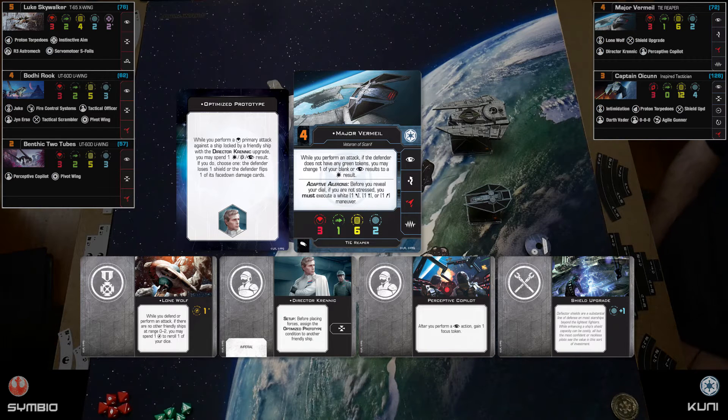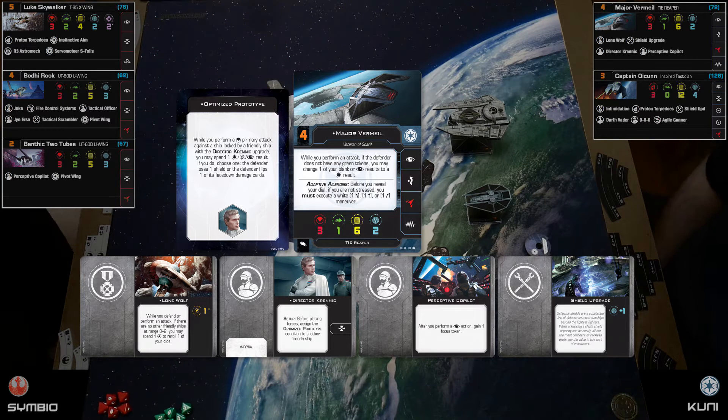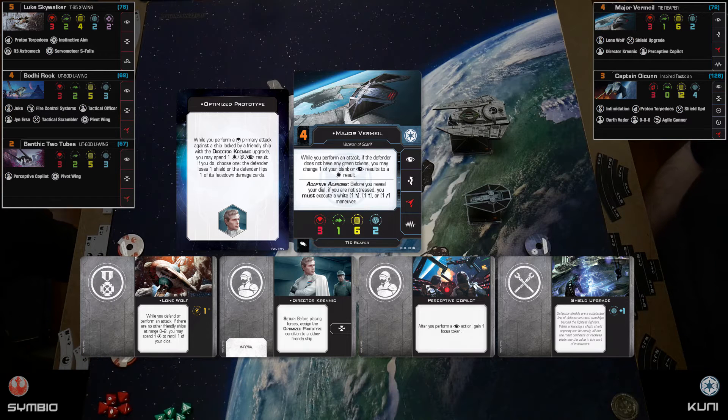He needs more survivability because he's been picked on — he's definitely a point denial piece. So I tossed in a shield upgrade, bringing him up to three shields. I also have Perceptive Co-Pilot on him for double focus on both attack and defense. I also decided to add Director Krennic, which gives Major Vermil and the Reaper a target lock action they didn't originally have.